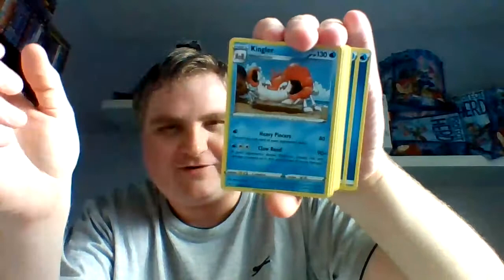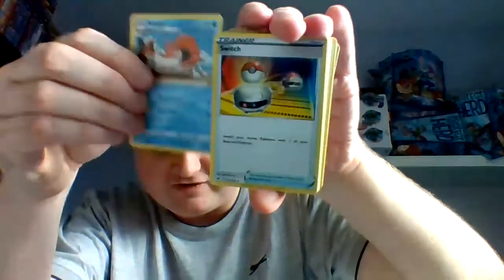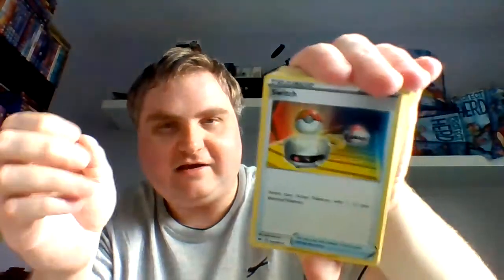Dreadnall — yeah, I think that's the evolved form of the Pokémon whose name I've just forgotten. Kingler. So obviously you're going to get a lot of water types with this particular deck, but that's the whole point.